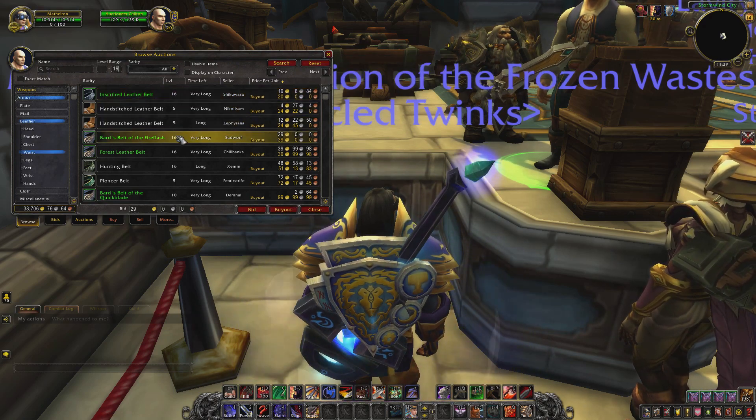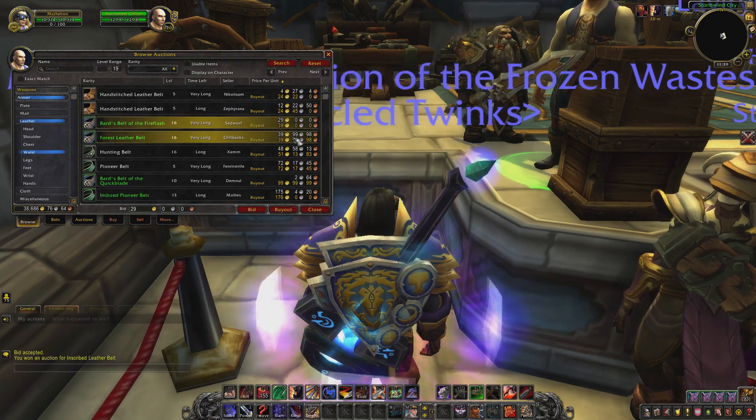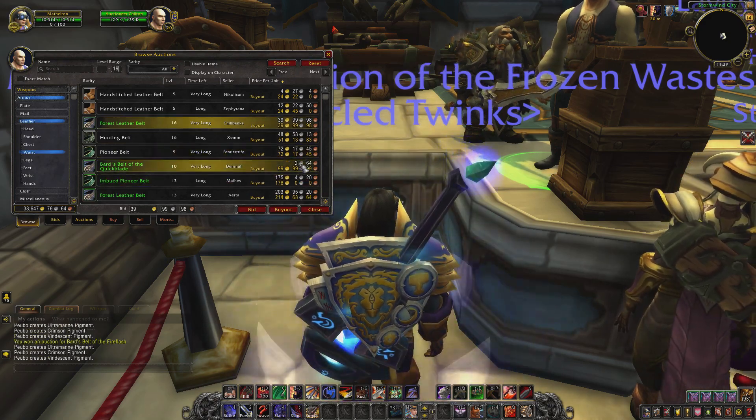At the auction house, buy some bind-on-equip blue or green belts with some decent stats. That way your buddy can enchant it with the frag belt. Make sure you get a couple just in case he accidentally fails when doing this process.